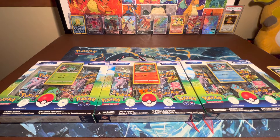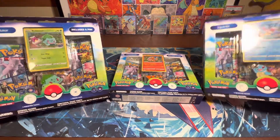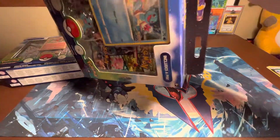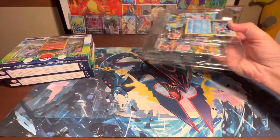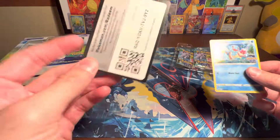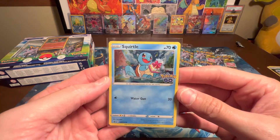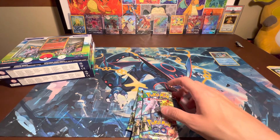Hey guys, what is going on, my Poke family! Tonight we went and got the new Pokemon Go pin collections. They come with the three starters — Bulbasaur, Squirtle, and Charmander — and also come with three packs and a pin. It's actually a very nice box, only like 15 bucks, a good deal. Let's go ahead and open them up and get a closer look. Here is the code card and a very nice Squirtle with a nice holographic pattern on it.